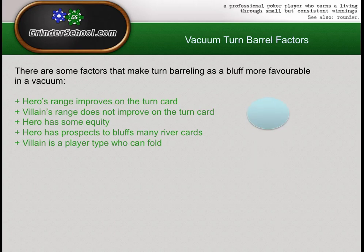Those were positive factors — and with positive factors comes a happy face. Here are some negative factors. Villain's a stationary fishy player — this is obviously just terrible because he's not going to fold. We don't have fold equity, and fold equity is quite important when you're bluffing. I've had really beginnerish students before who would fire a bluff and I'd say 'do you think you have much fold equity?' and they'd say no. And I'd say 'so why did you decide to bluff villain?' And they'd say 'because my hand can't win otherwise.' That's not a reason to bet if you have no fold equity.